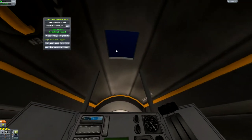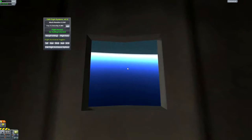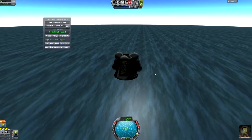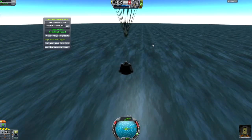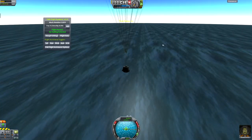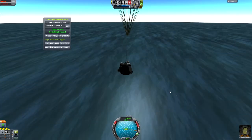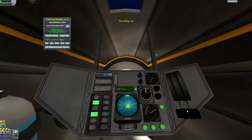Let's look at Jeb — this is the IVA view. There we go — that's just the view from inside the capsule. The parachute opened. The IVA view is fancy, but there's not really any point to using it unless you are intentionally setting limits for yourself.